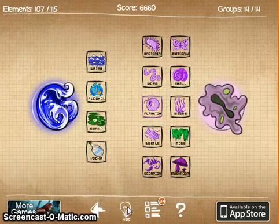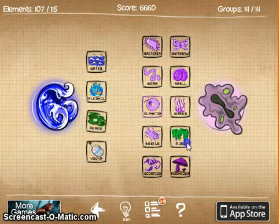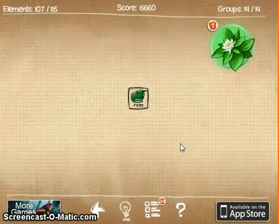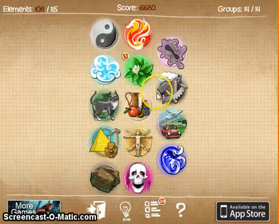We got the light bulb and now we can mix some of these. We get ferns! So we have only 7 left to go.